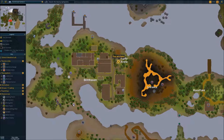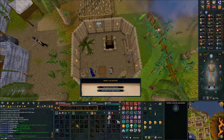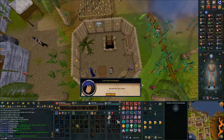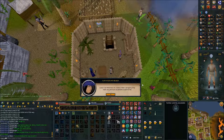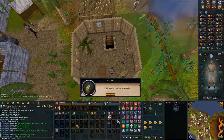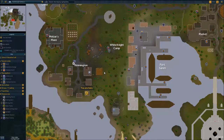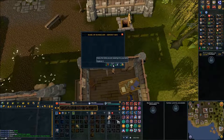Once you're at the Agility Arena, speak with Captain Izzy. Click on the store locker and deposit everything you have. You can use the Port Serum Lodestone and run a little west, then click on the store locker and deposit everything you have.